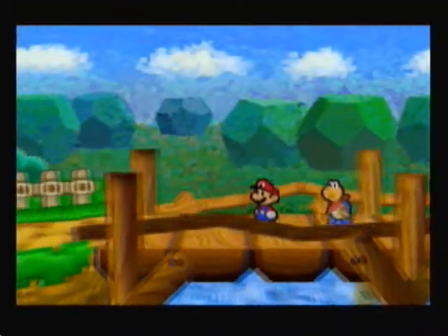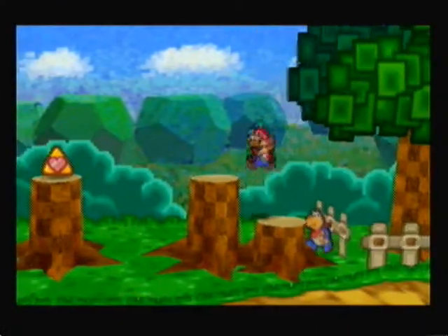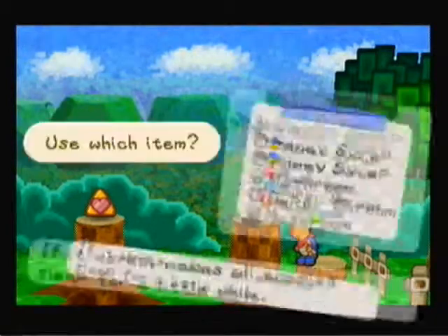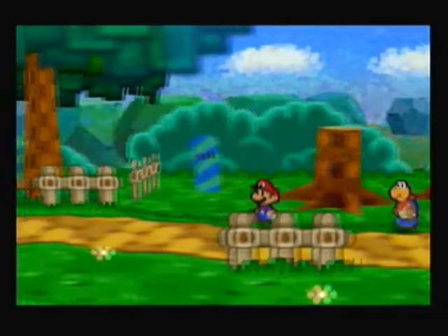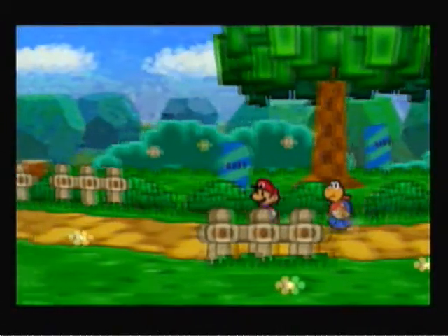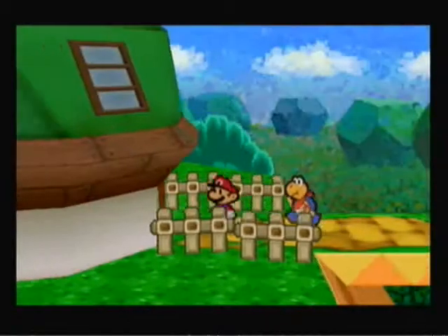Alright, now we got Cooper on our side. Now we can get on to the Koopa Brothers Fortress. Cooper can now reach items or objects that Mario would not be able to get to, so Cooper is indeed a big help.